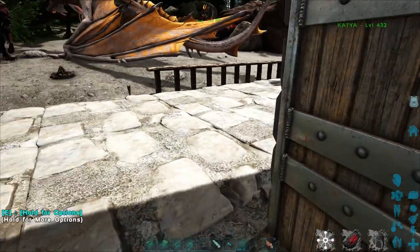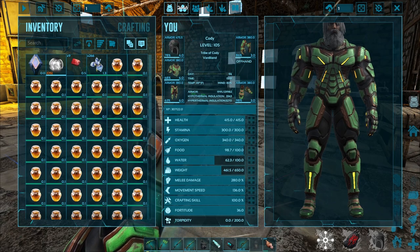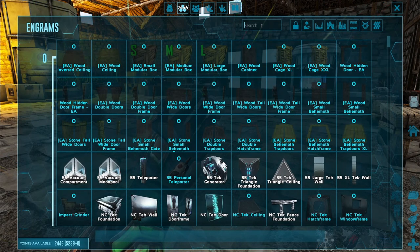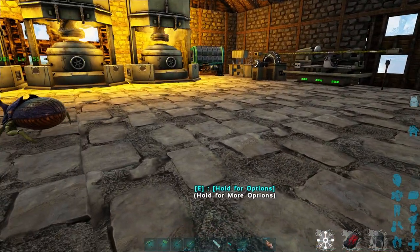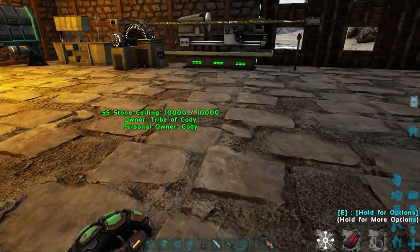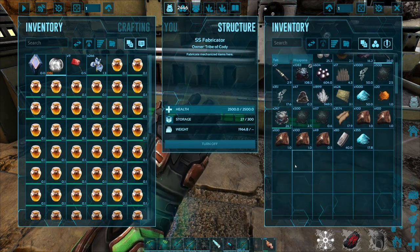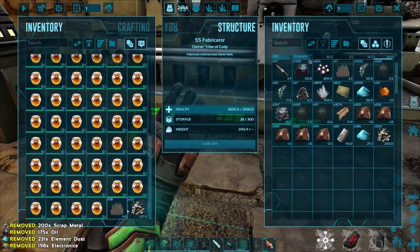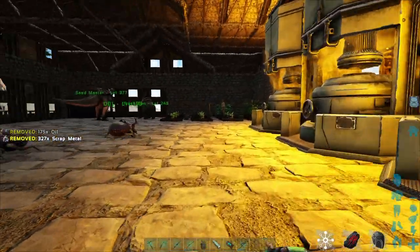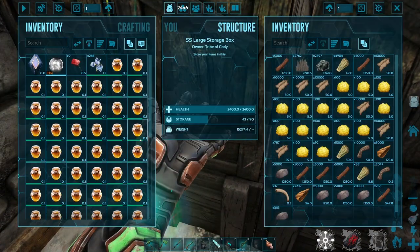So what we're trying to do in today's episode is automate our cementing paste operation. I mean, right now there's really not a necessity to because of how much stuff we can actually get — but why not automate it? We can go to the volcano island, or lava island, whatever you want to call it.